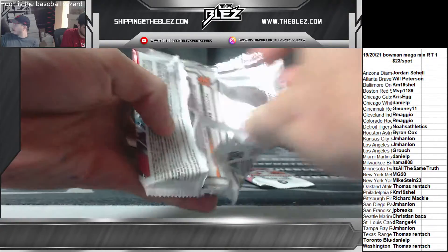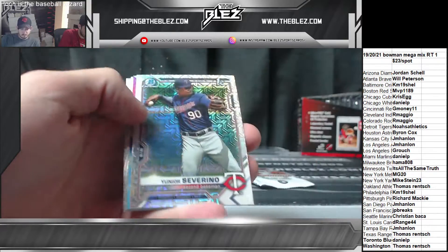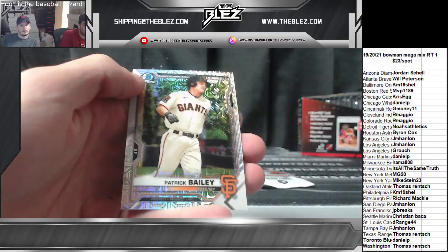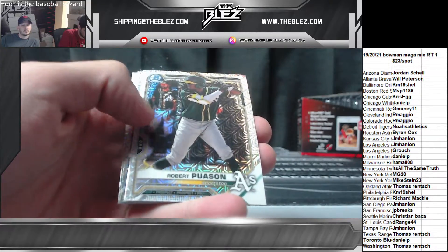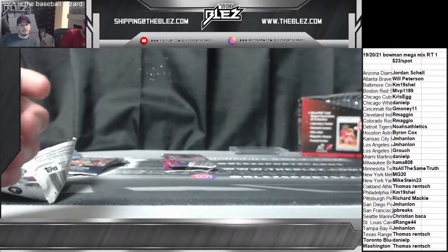These are the mega packs — everything ships in these. Looking for color, possible autos. Ivan Johnson Jr., Abel, Duran, and Bailey. You get two of those per box, two mega packs. Liberatore, Poussin, McKenzie, Langeleers, and Morel.